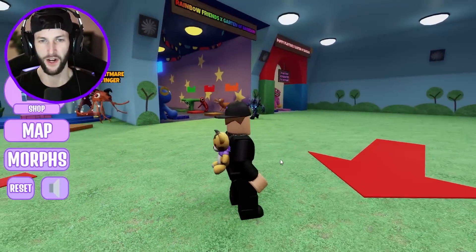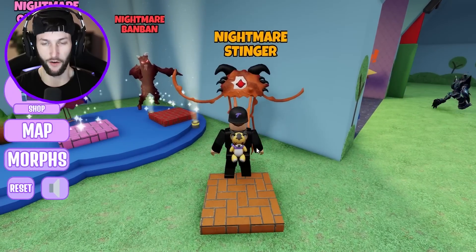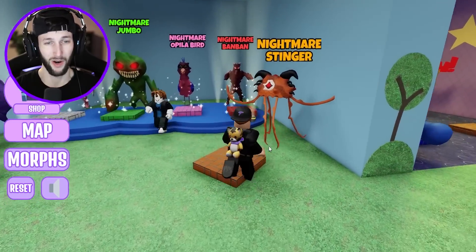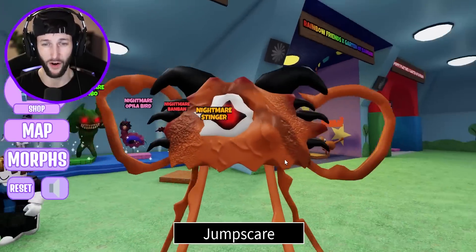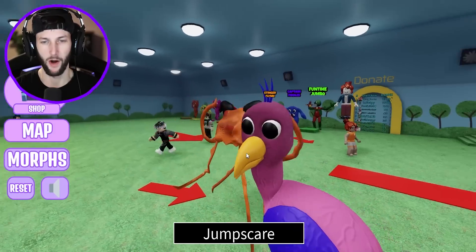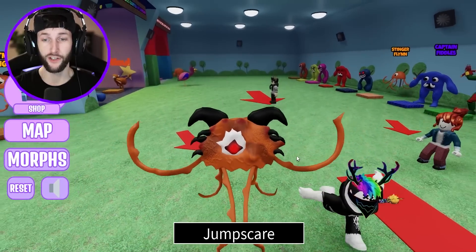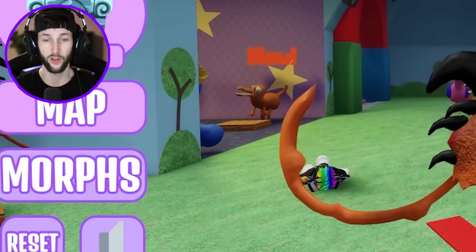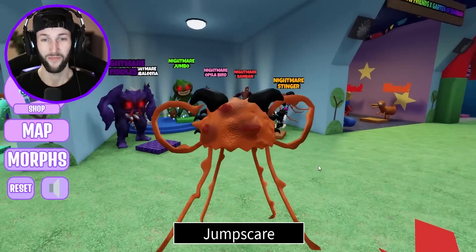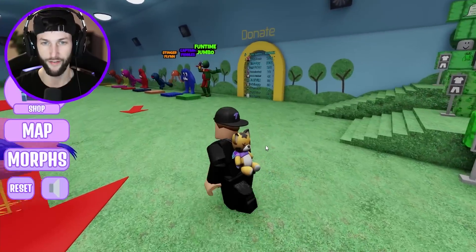I'm overwhelmed by how many different things there are in this game. Like, I don't know what to buy. These all look so cool. Nightmare Stinger Flynn — I have to buy that. I love Stinger Flynn. And Jumbo Josh looks crazy. They got Nightmare Opillabird. They have every character in here in nightmare version. Whoa. These are really well made too. I like these better than the ones where this developer had a nightmare rainbow friend version one time and I didn't like them as much. Oh my gosh, she spins around in a circle. This thing's crazy, dude. Definitely worth the Robux.